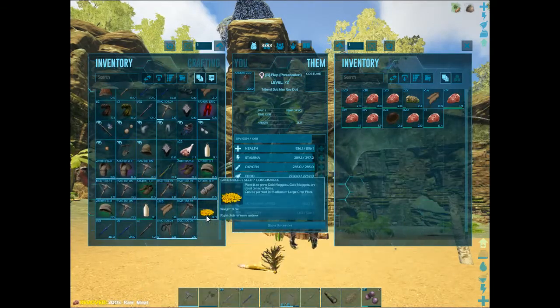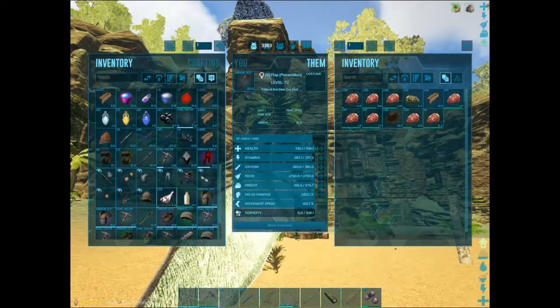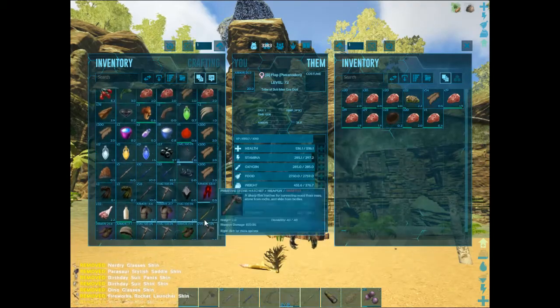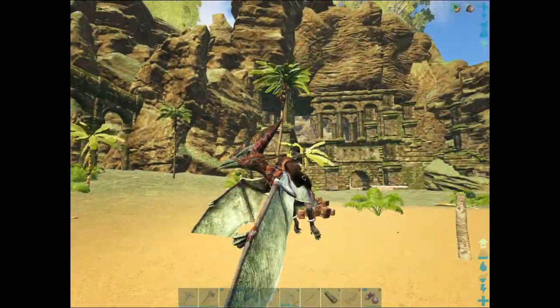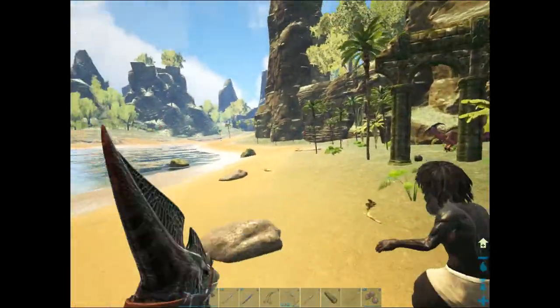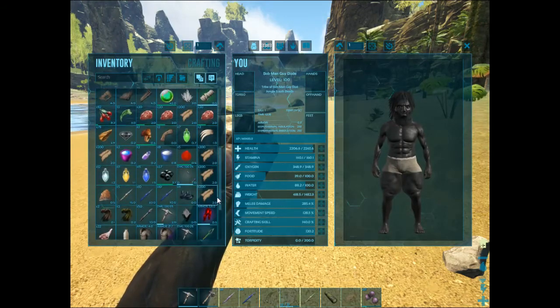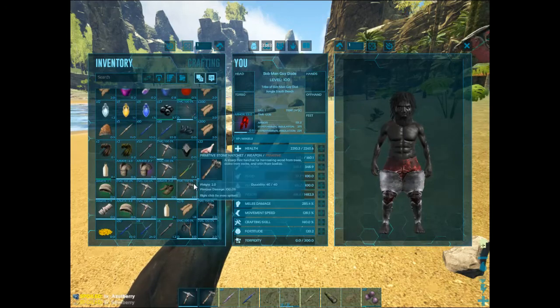I spawned with this — Gold Nugget Seed! I don't know what that means. That means now we can plant the Gold Nugget and then we can tame some other stuff.